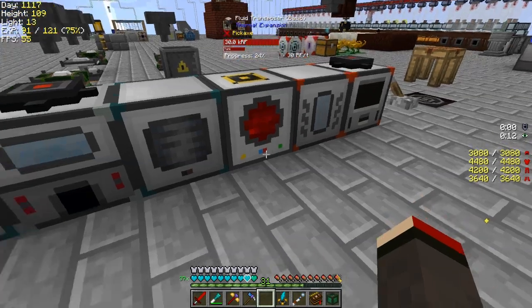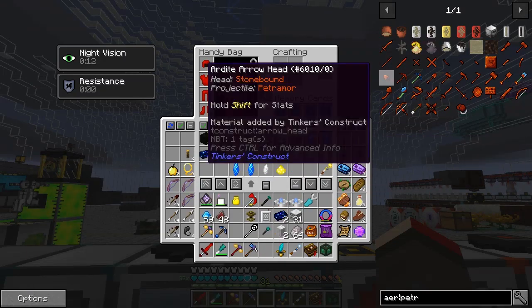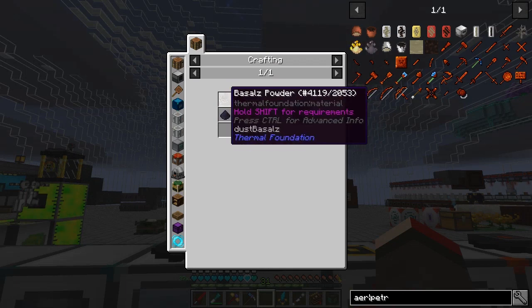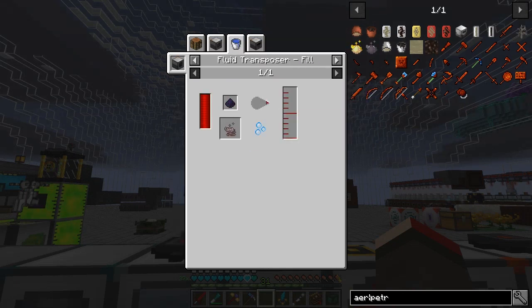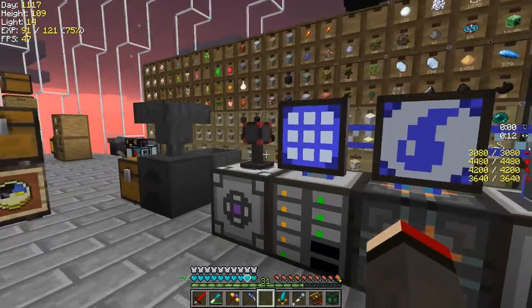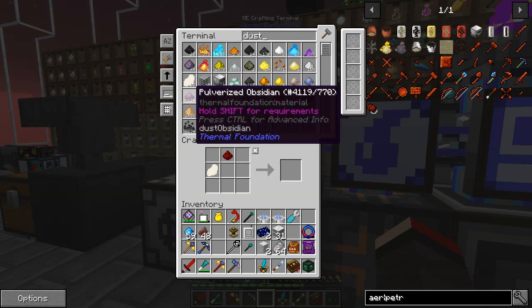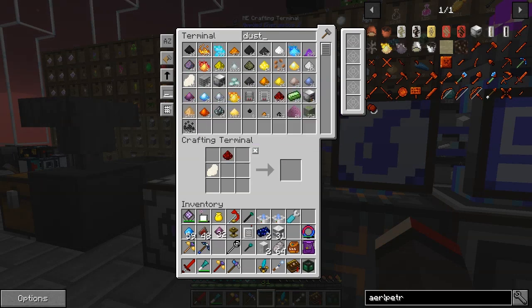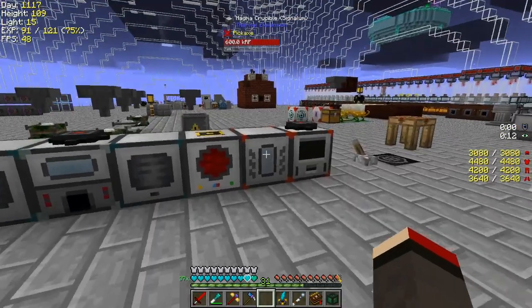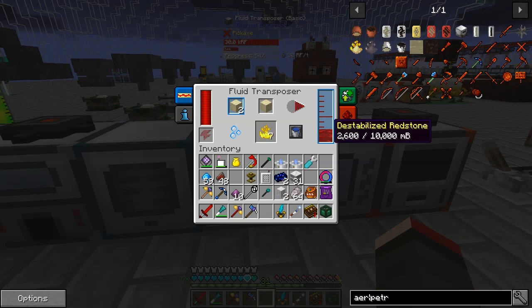The other one was petrothium dust. This one needs redstone basalt - again in the fluid transposer, 200 millibuckets - and some obsidian dust. We need ten of these. We'll do the same thing over here when that's finished, which should leave us with 2,000 by the time we're done.